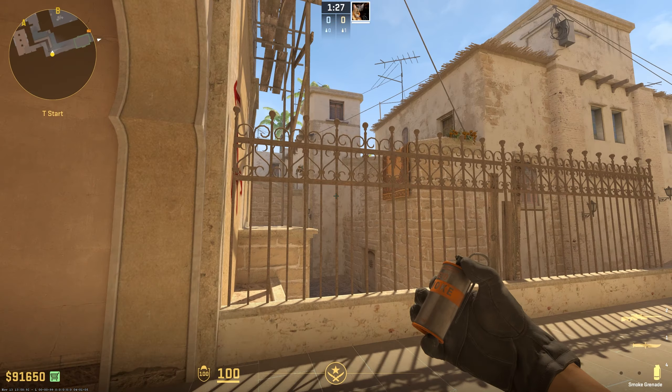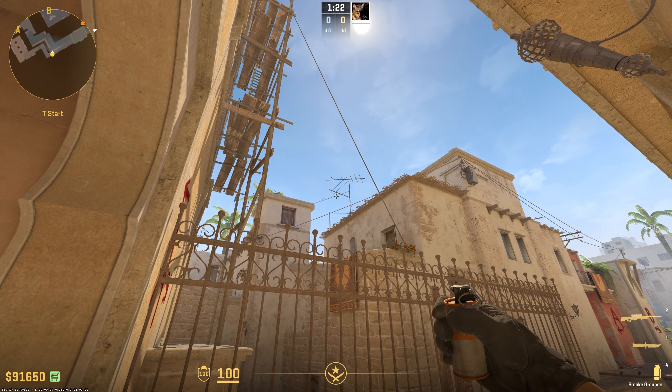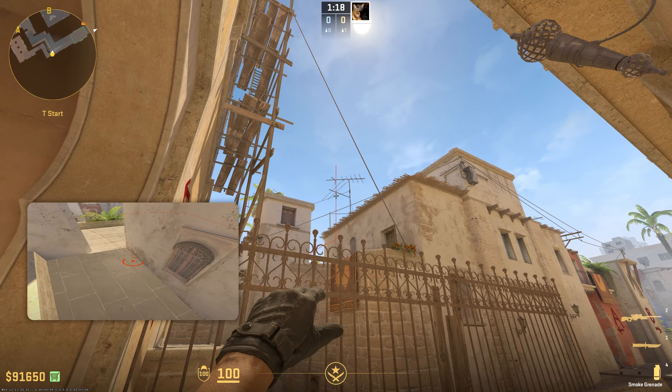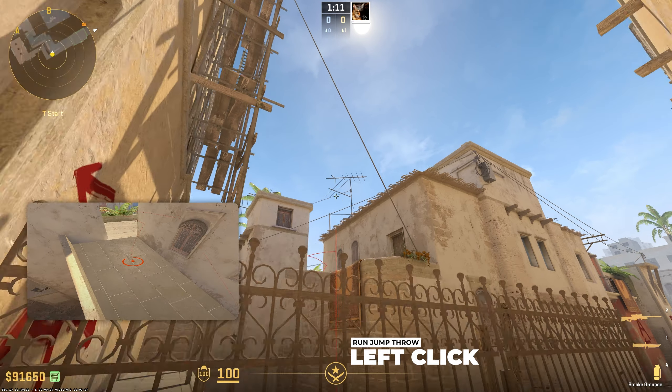From the same location we have two more smokes. The first one is for the right side arch — in this triangle you have to look at the middle bottom line. You have to run from here until you have your crosshair in the middle of these two wires, and from there you run and jump throw.